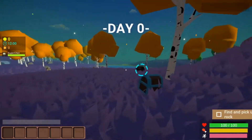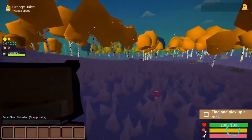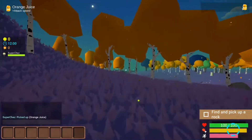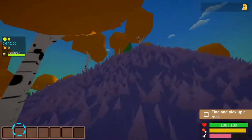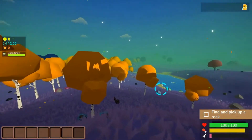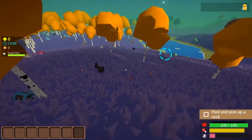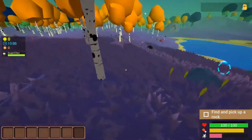This seed will put us into this area. There's a cave nearby - the boat is right there. What we're looking for is a cave over there; it has the Night Blade in it, which is the best weapon in the game, and we can get it day one.